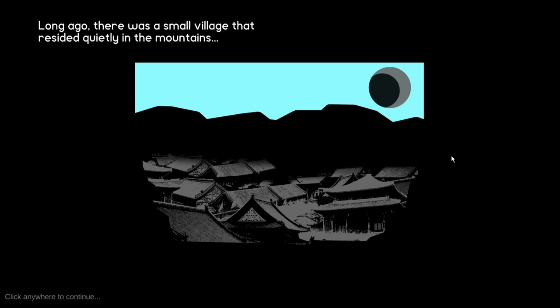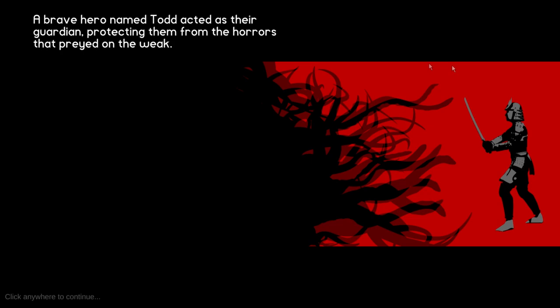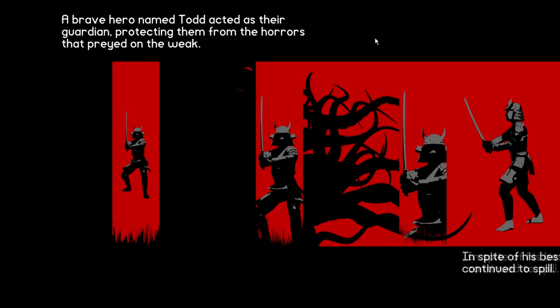What is going on? Any key to continue. Long ago, there was a small village that resided quietly in the mountains. What is this? But it's surrounded by uncertainty. Is this talking about our boy Todd? Before them lurked shadows... What are we playing right now? It's talking about a brave hero named Todd. Oh my god. Todd is a hero, man. Poor Todd — he was eaten by this darkness, it looks like. It plagued poor Todd just because he doubted himself. Never doubt yourself, kids.